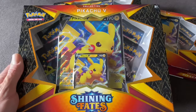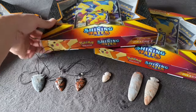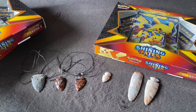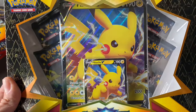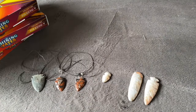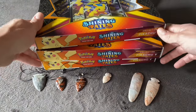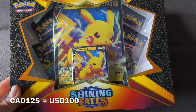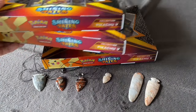We've got three of these Pikachu V Shining Fates boxes to open up today. They've got four packs of cards each, and they each have the Pikachu V promo card and the giant version. I picked these up for a pretty good price — $1.15, and then $10 for shipping, so $1.25 for 12 packs is well below anything else you can find right now. I think that's pretty good.